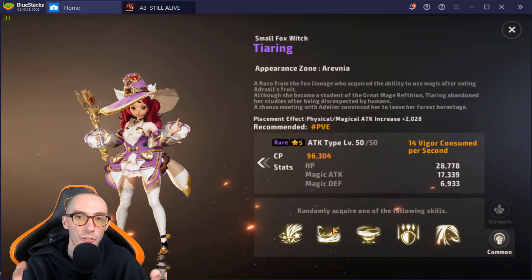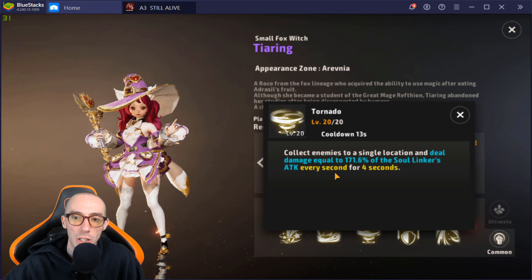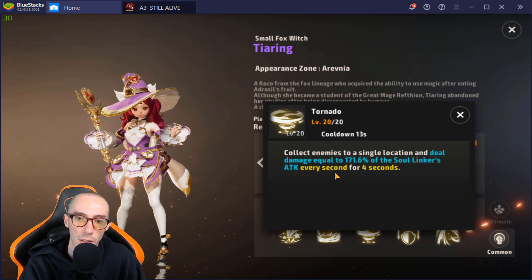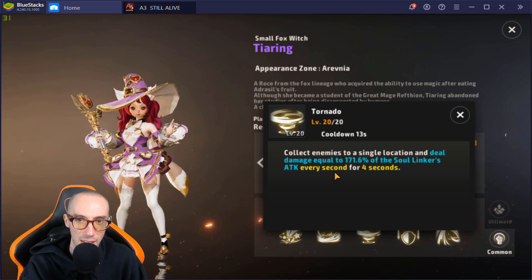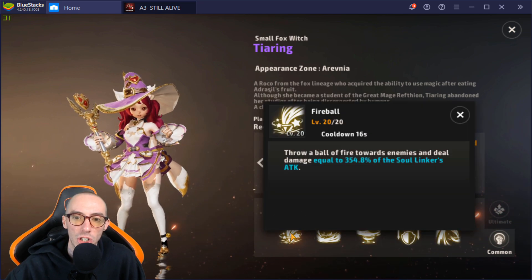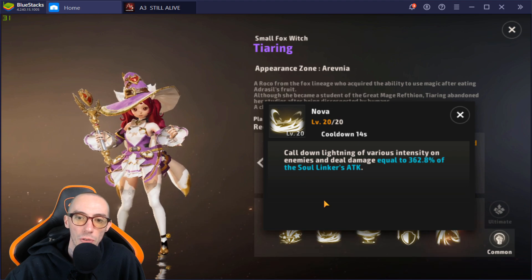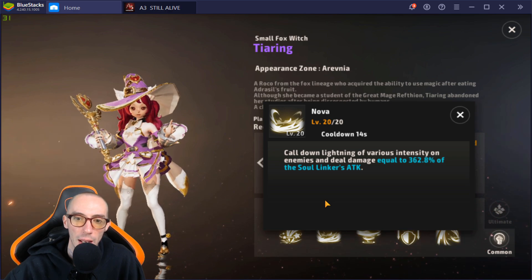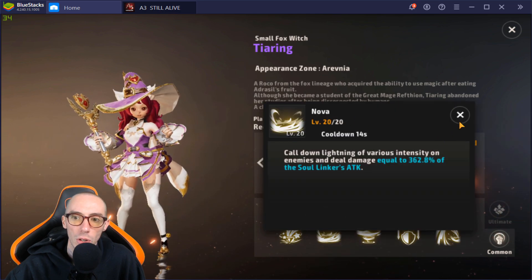For common skills, they have five different random options. Some I suggest: the tornado one — collect enemies to a single location, dealing damage equal to 171.6 percent every second for four seconds. This is good passive damage-over-time. If you're looking for more burst damage, I suggest the nova one — calls down lightning dealing damage equal to 362.8 percent of the soul linker's attack. I like both the tornado and nova options.